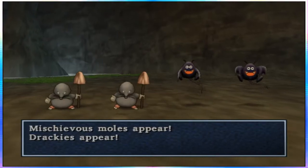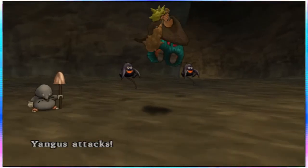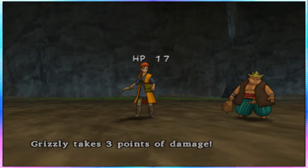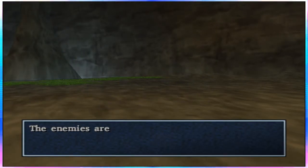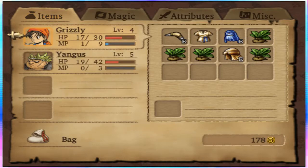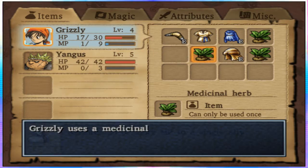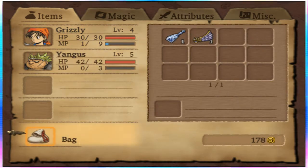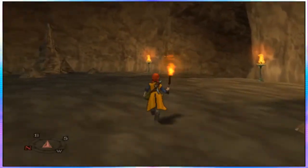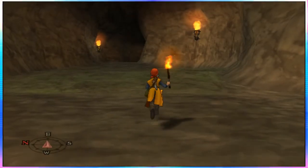There are so many of them. If Yangus and the hero could both equip boomerangs, this first part of the game would be super easy — kind of glad they made it so they both can't. It would be a little bit easy. I want to use these herbs, I just don't want to not have full health going into this next area because I don't know what's gonna happen. I don't know if you can save in caves — I know there are save points at the church, that's it.